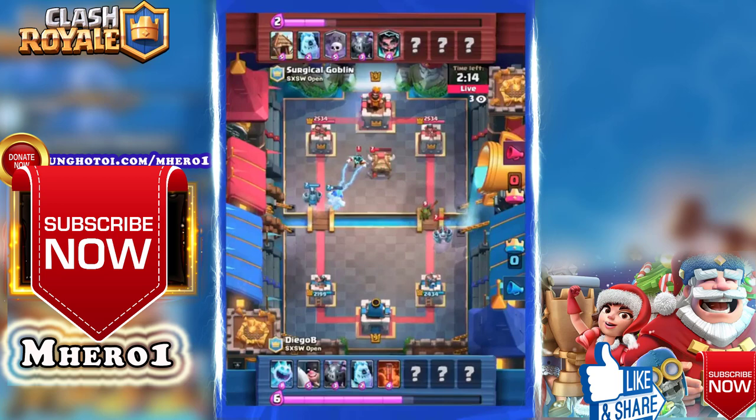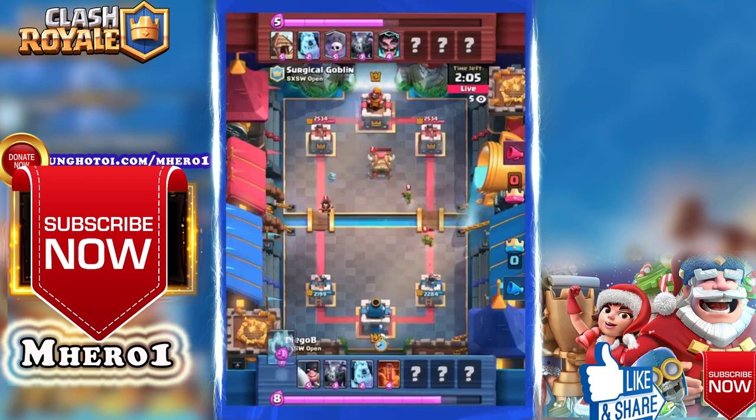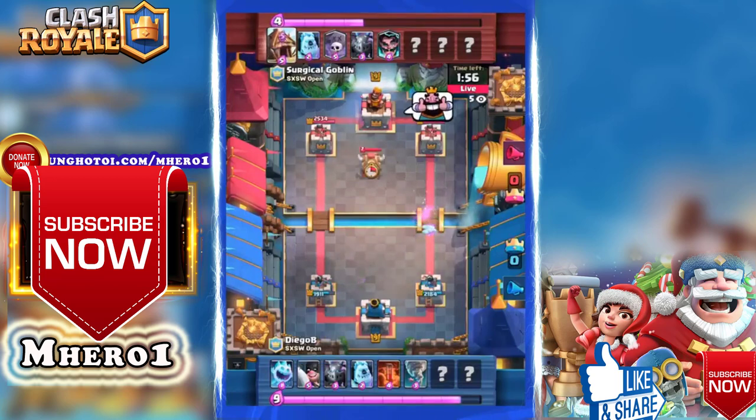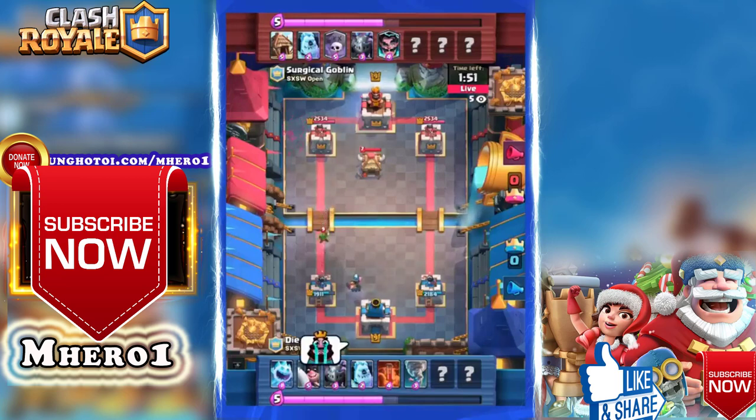Stopping short this push but still Surgical Goblin earning about 400 damage in total, and not much value out of the executioner on that counter attack. The right lane getting swiped down by a mega minion as the goblin hut continues to spawn goblins on the right hand side. The ice spirit comes back to stop the electro wizard from taking care of the king tower — that tornado is essentially completely useless, a waste of three elixir — and Surgical Goblin takes the lead.